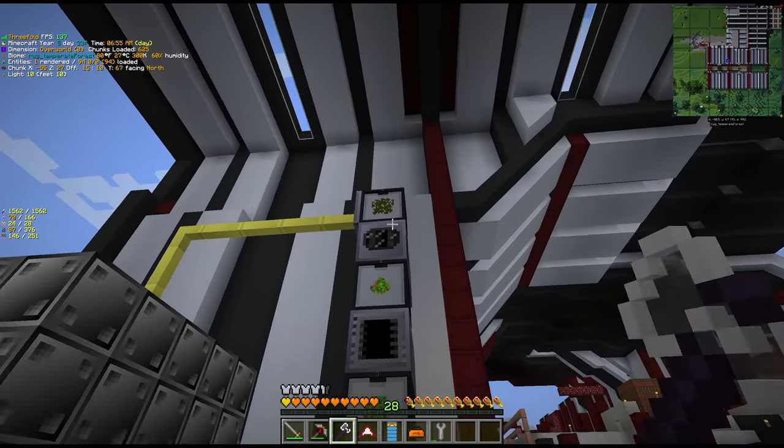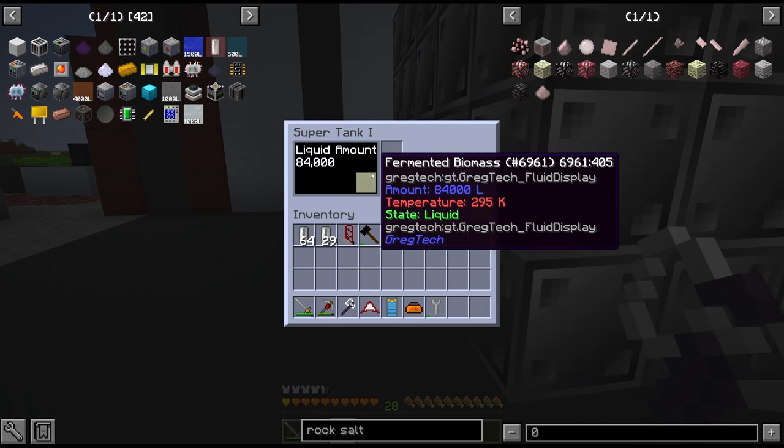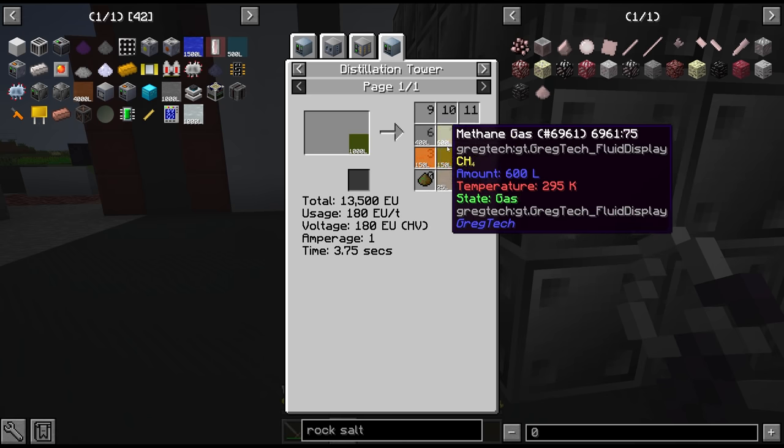So we're turning wheat into biochaff, sending that through the paralyze oven, and we have fermented biomass here. The next step for this biomass is the distillation tower, and this is going to give us all of these different outputs — pretty much all of them we need.